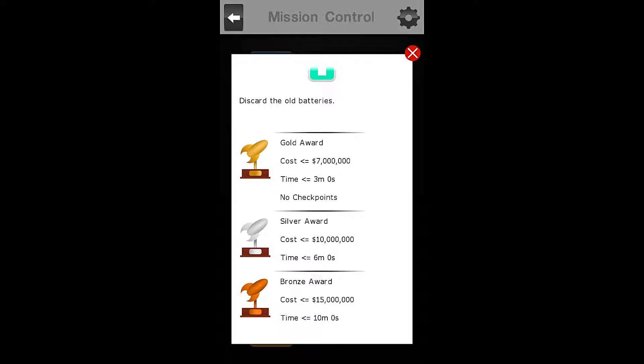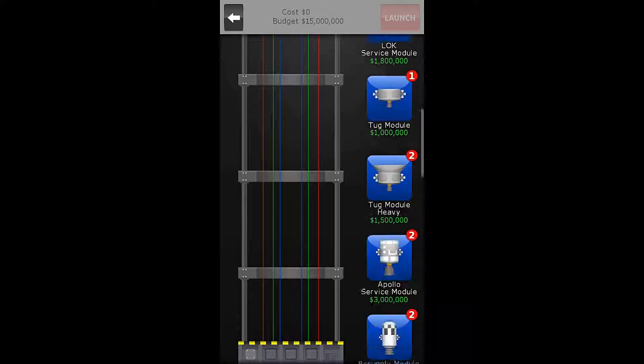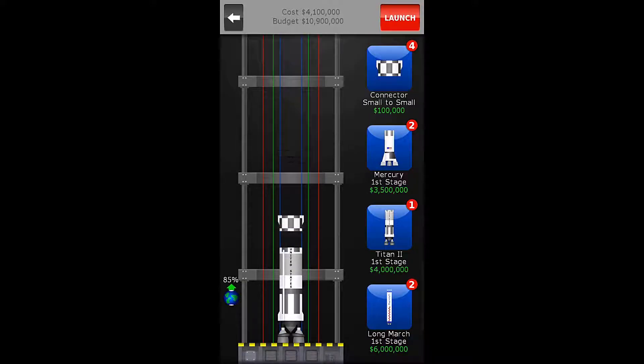To get the gold award, we must do it at a cost of less than or equal to $7 million, which shouldn't be a problem. And we must complete the mission in 3 minutes or less, which is going to be close. With no checkpoints, of course, because we have to be perfect.